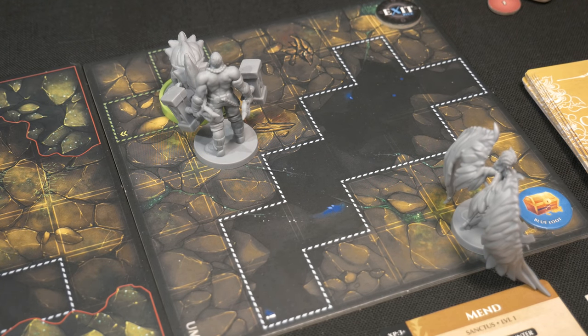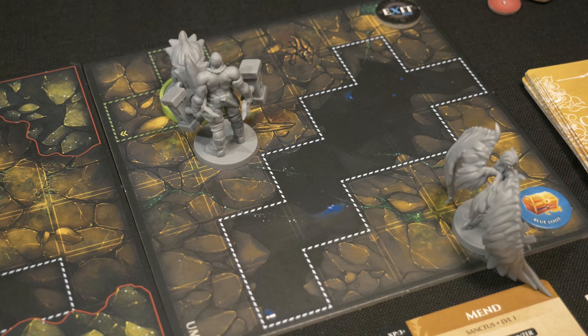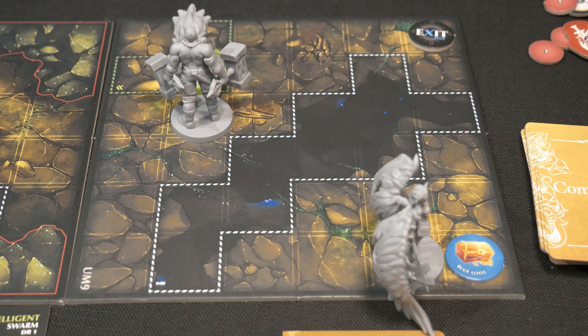Jumping rules: agility 10 check for the first space jumped over; additional spaces add two to the difficulty. If you're next to an ally when jumping, they can add to your roll using their strength, and can even save you if you fail. We're rolling two purple dice for the skill check, adding my base agility of six. We got a successful result even without needing the full agility boost - a perfectly successful jump, landing all the way by the blue loot token.